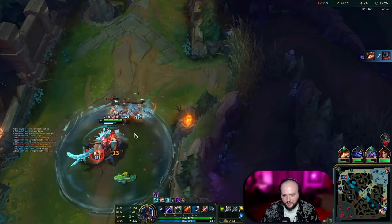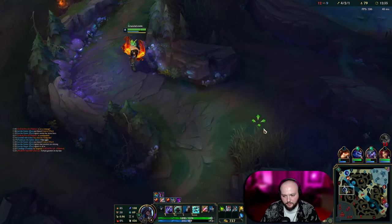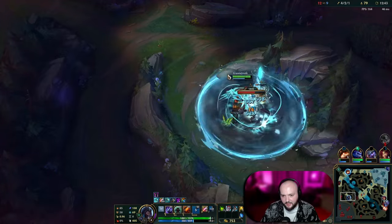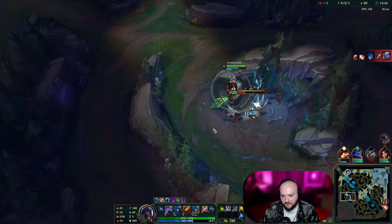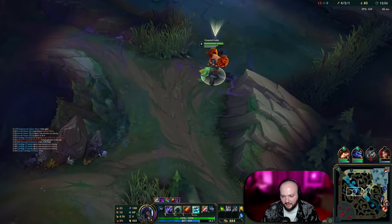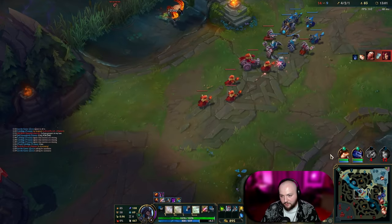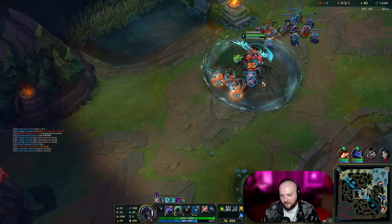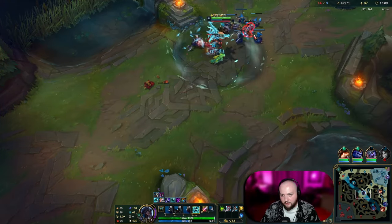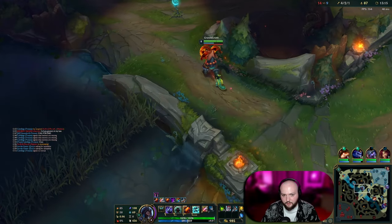I'll go ahead and cut off this wave so that our push comes in faster and then look into his jungle. Teemo is backing — I feel like we should be pushing that tower, but I cannot mind control my teammates unfortunately. I agree he should have been pushing that tower, but he backed and there's nothing I can really do about that. I will go and push this mid lane since my mid laner has decided to go bot side, so that we're not losing out on all this gold and XP. Then I will go back to farming my jungle as always.